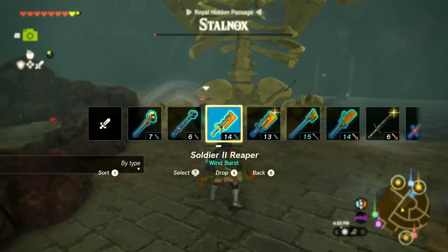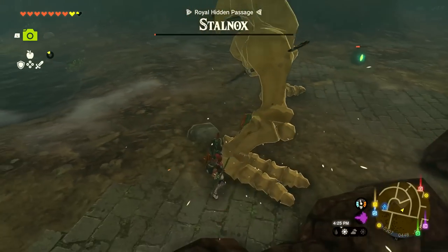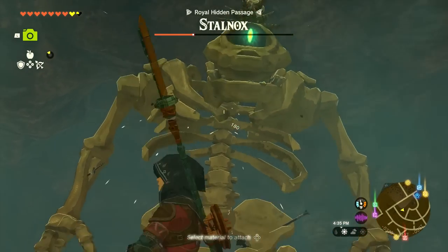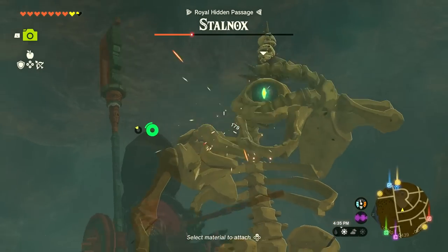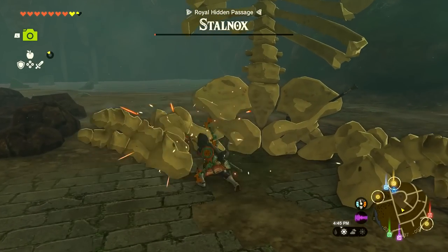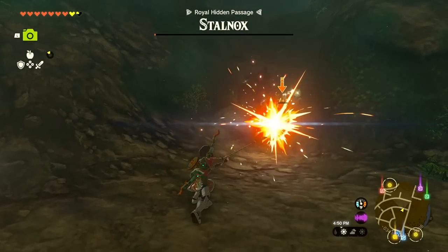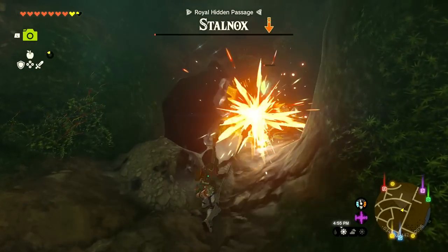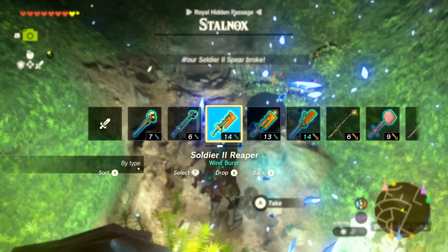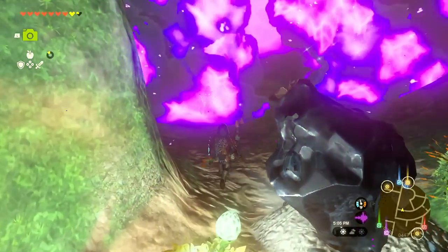I don't think electricity works against skeletons. It's pulling out another bone — close one! There's the eye — beat it up. I probably shouldn't use that weapon. Let's try the Soldier Two Spear. It's trying to get back into its socket — I can't let that happen. He has so much health left. Going for the eye — if I keep the eye away from the body we might make this work. Keep jabbing — we got it! That was crazy, what a cool fight!